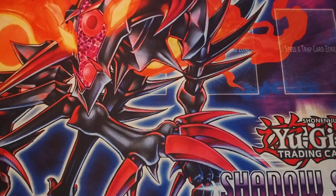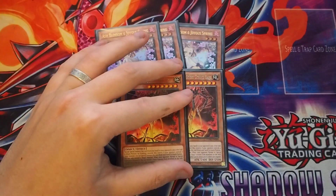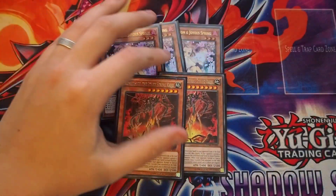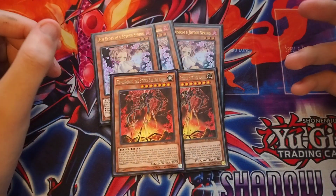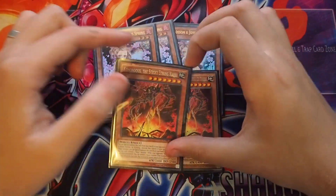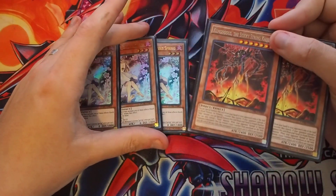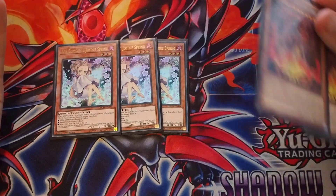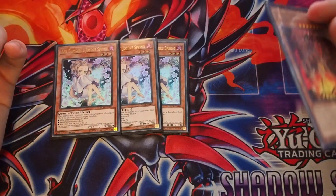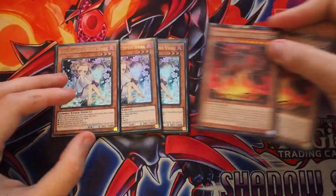We're playing 3 Ash Blossom as hand traps and 2 Kaijus, specifically the level 7s, because they have the most synergy with the deck — we're able to go into some Rank 7 plays. If you wanted to, you could instead run Nibirus, but I don't really like that idea because Ancient Warriors want our opponent to have more monsters than we do, and Nibiru doesn't allow that to happen. So I'm just playing 2 Kaijus instead.